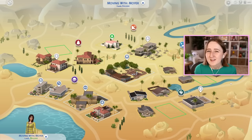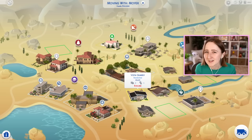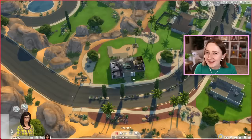The Sims 4 base game was really lacking when it first came out, and one of the major things that it was missing were pools, and a couple other notable things like toddlers and ghosts and stuff. They ended up adding pools in an update pretty soon after the game released, but there are a couple of lots in the base game worlds that I always felt were meant to have a pool — specifically this Vista Quarry lot in Oasis Springs, and also the Landgrabs house.